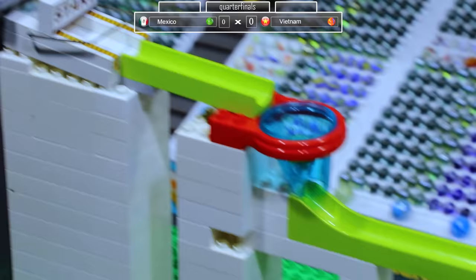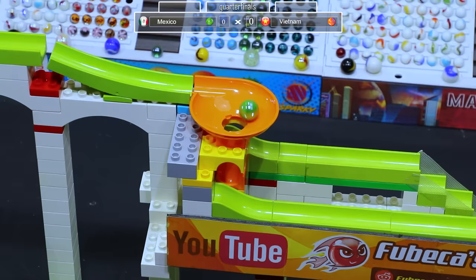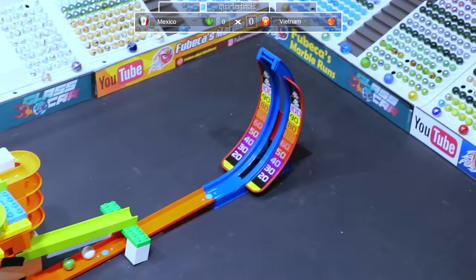The winner of this duel will be going against the US in one of the semifinals. Mexico will be going off first. Will Mexico take the fast route or the slow route? The fast route is possible to get more points, but it's also riskier because there is the dead zone. They go fast and it looks like they have 100 points — we'll have to check the replay and make sure.